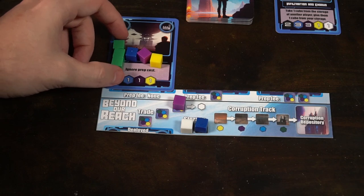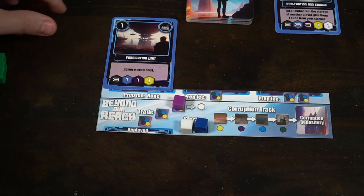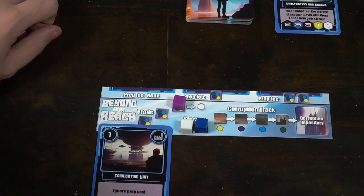The last action in the game is deploying. To deploy or launch, you will need to make sure that a card in your planning or prep area has all the required resources on it. When you do so, you will take all of those cubes off, discard them into a pile outside of the bag, and place that mission card in your deployed area.